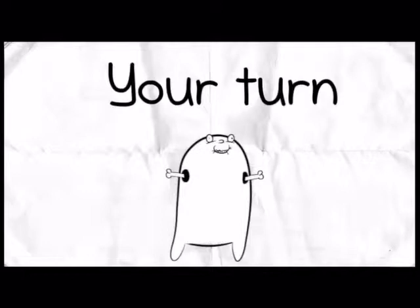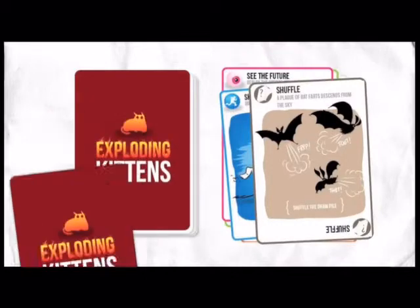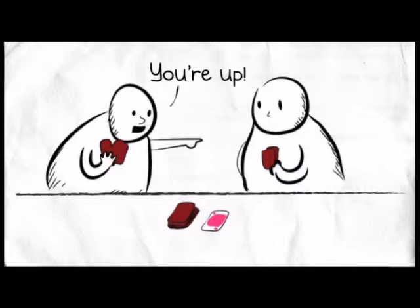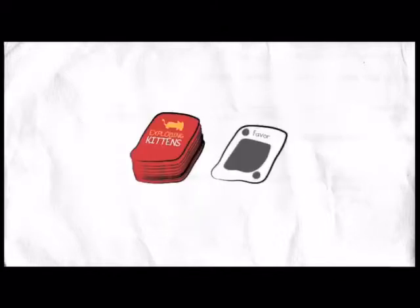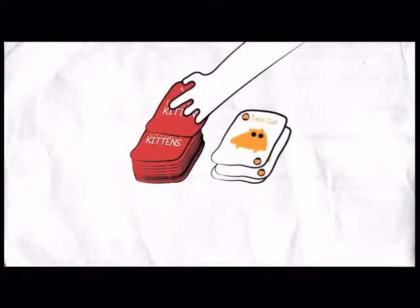Your turn consists of two parts. First, you play Action cards from your hand — the See the Future and Skip cards are both Action cards. You can play as many Actions as you want, or none at all. Then you draw a card and hope it's not an Exploding Kitten. When you draw a card, your turn is over.